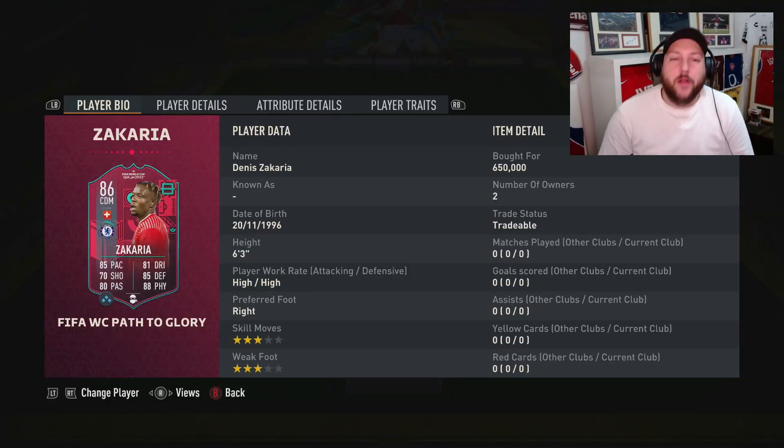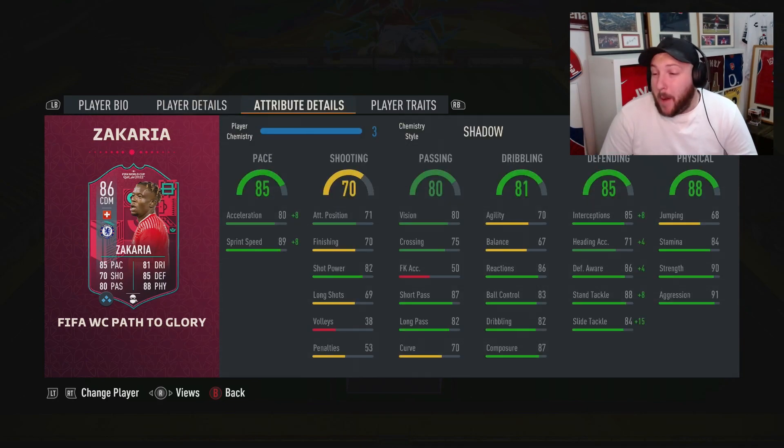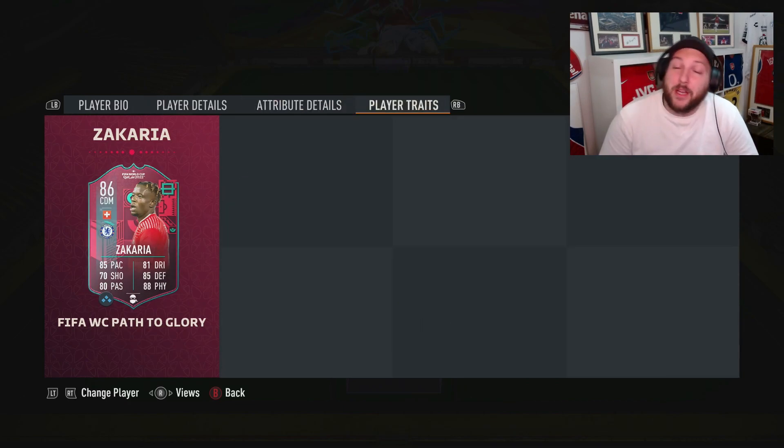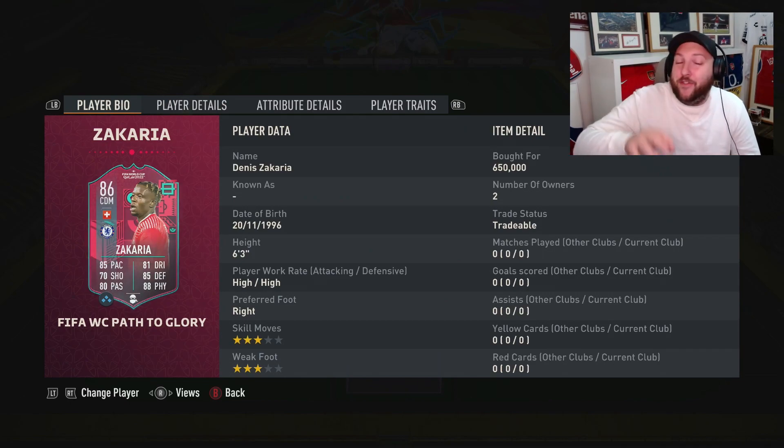We are looking at the Zachariah Path to Glory card. Six foot three, right-footed, three-star three-star, CDM or center mid. He's got a massive upgrade potential as well. Really good short pass, long pass, great acceleration and sprint speed. He is already lengthy, which is a massive bonus. Really good stand tackle, slide tackle, great composure. Not the best agility and balance but great strength and stamina, though no traits unfortunately.